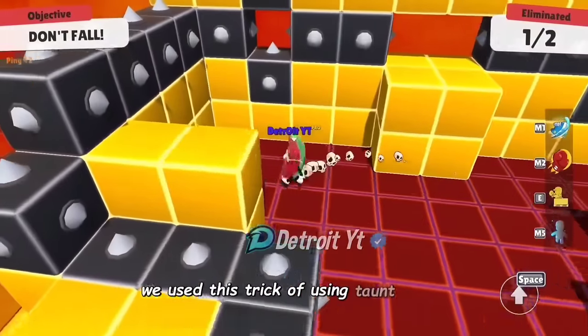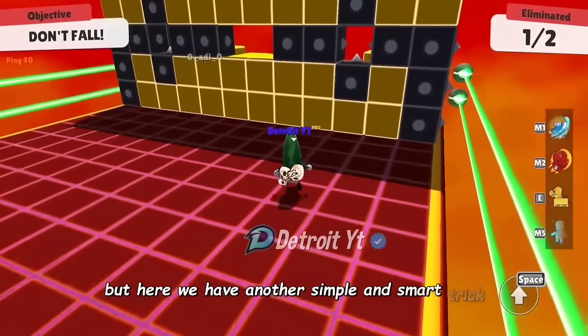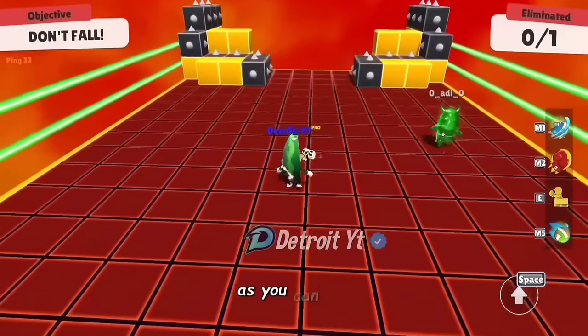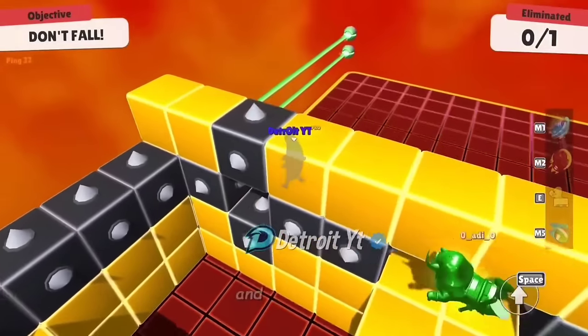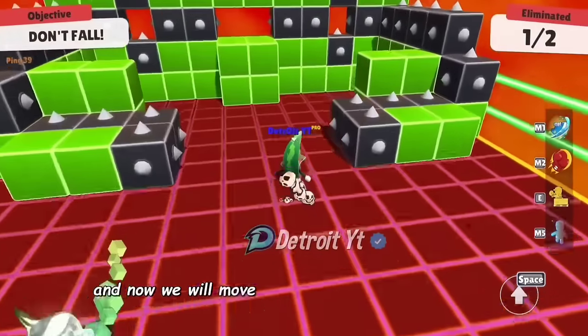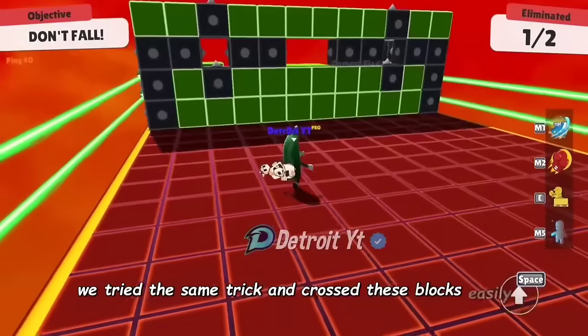In the Block Dash map, we used the trick of using taunt emote to cross these blocks, but here we have another simple and smart trick to cross the blocks. We will move our player to the left corner and simply jump — in this way we will cross the blocks easily. Then we will move our player to the right corner and by jumping, we try the same trick and cross the blocks easily.